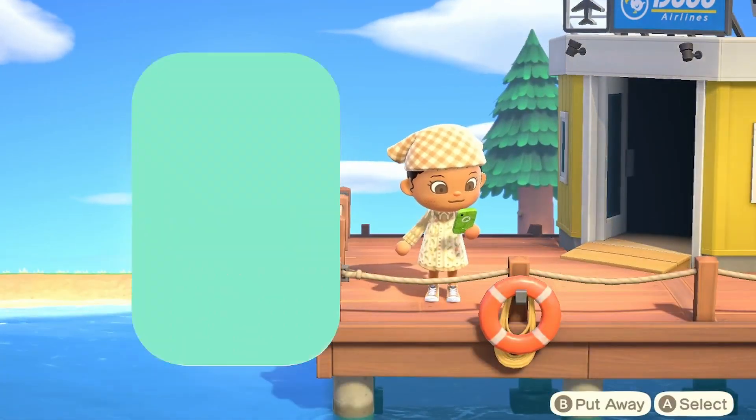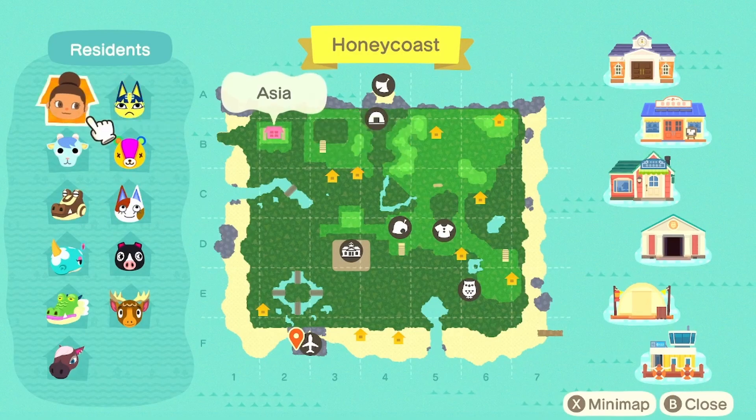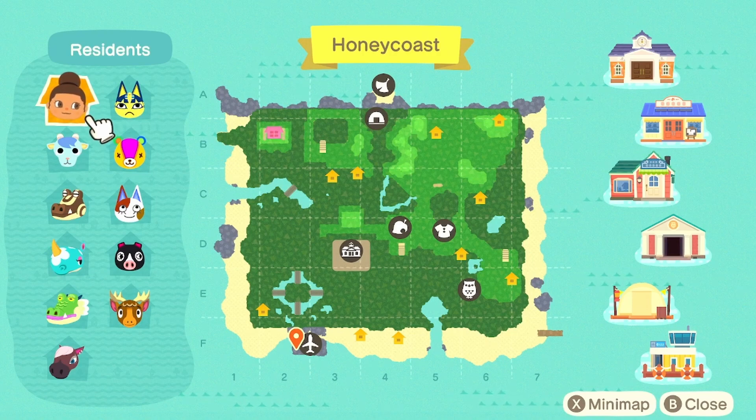Before we start touring the island, I did really quickly want to show you all my island map. My island is not completed by any means, so don't pay too close attention to the map, but I did want to show you all the villagers that I have. In case you didn't know, Honey Coast is going to be a very forest core island — that is the theme we are going for, and I wanted the villagers to kind of fit that theme.